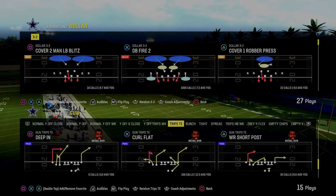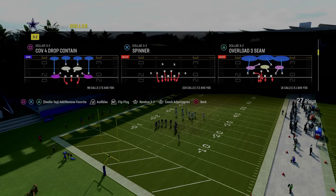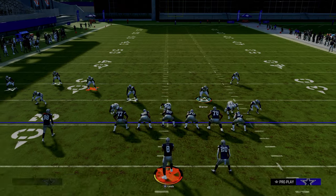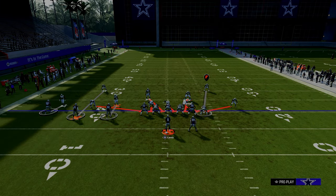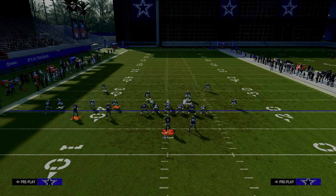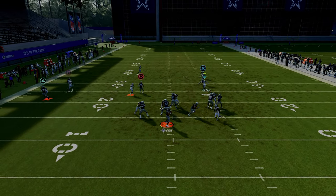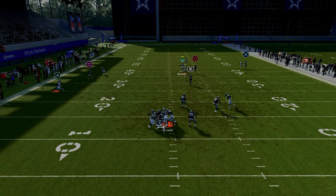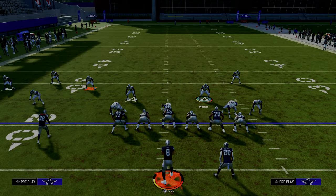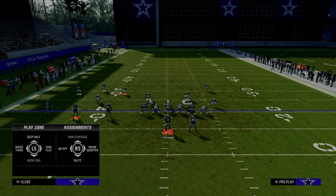Now, I think the hardest formation to actually run this blitz against is trips tight end, and I'm going to explain why. The main reason is due to the fact that if you look here to the left side of the screen, we're a little bit misaligned. Even if I man-line and pinch D, it doesn't really do a whole lot. A couple different options for trips tight end: one of them is instead of blitzing off the left side, we're going to try to send five with the guy off the right. It kind of came in, and we'll show that one more time without pressing the defense.